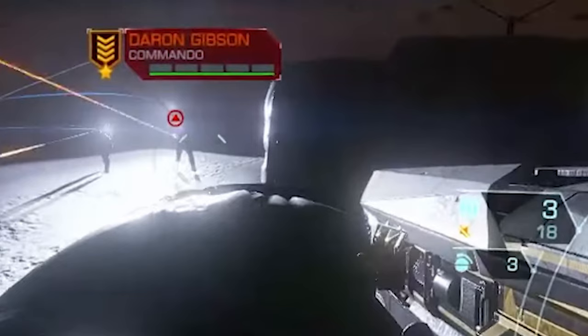The HUD also shows the remaining ammunition for your weapon when it's not holstered — the larger number being the ammo remaining in your current clip and the smaller number below that being the remaining ammo stored for that weapon. Below the ammo count, the HUD displays an icon representing your currently equipped grenade type and the number of those grenades remaining.